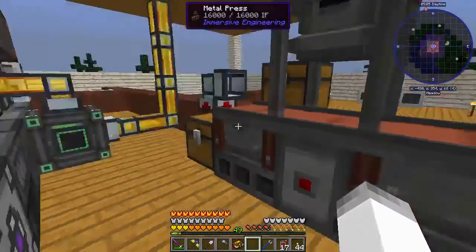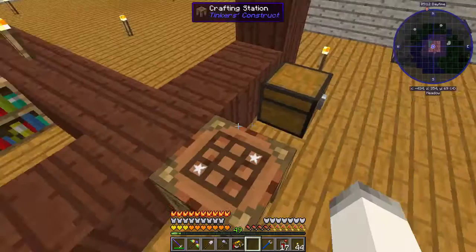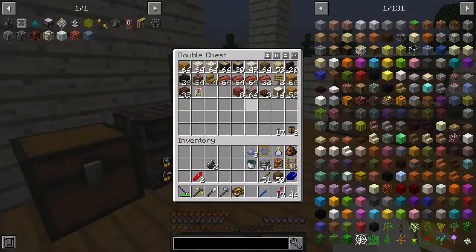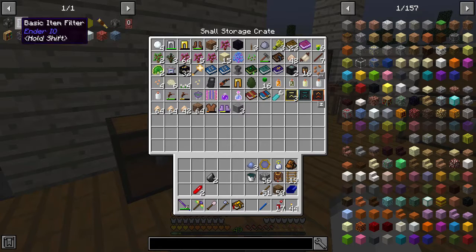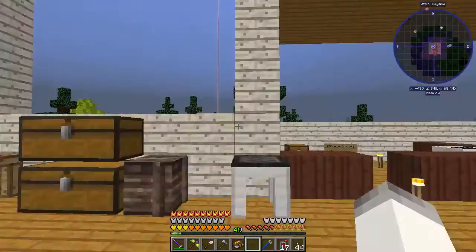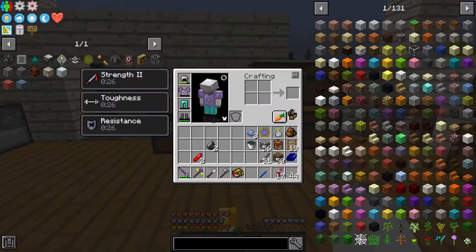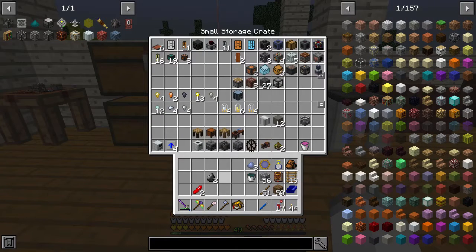This is the part where it might get nasty. We're going to need impregnated sticks. We have treated sticks, but that's not the same thing. In order to get impregnated sticks, we need wood and seed oil or olive oil and a carpenter. We have a carpenter — that's fine. We're going to make a bucket's worth of this stuff. The question is, do we have a way to get either of those items? We have a squeezer — that is how we get either of those items.